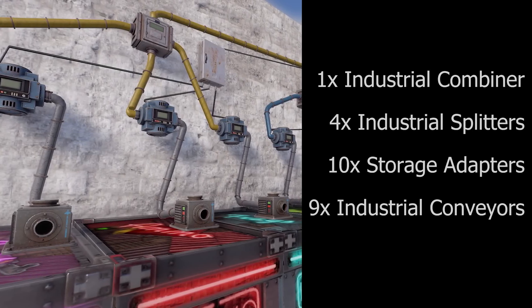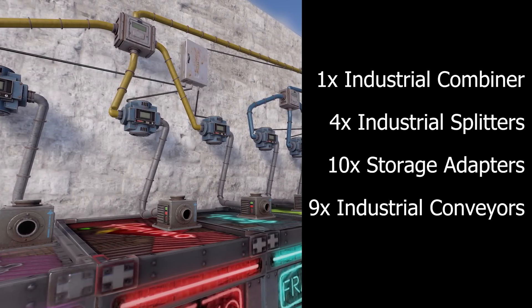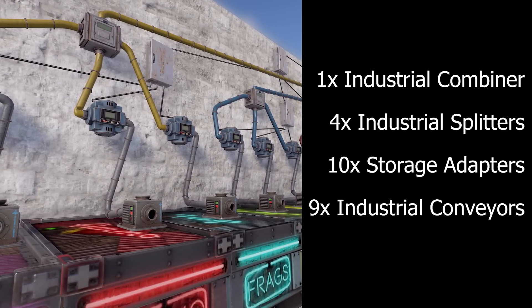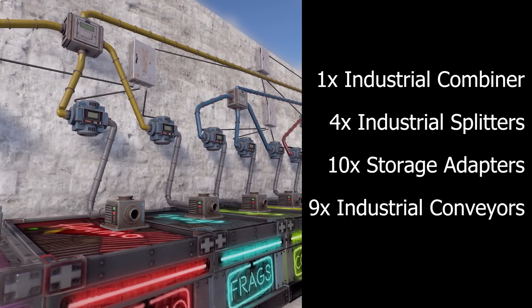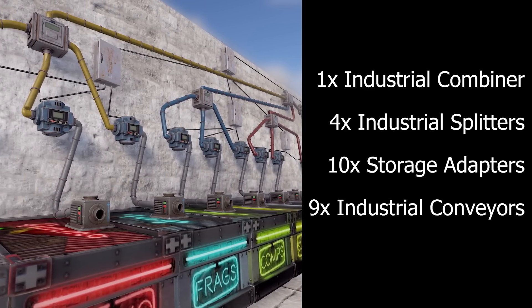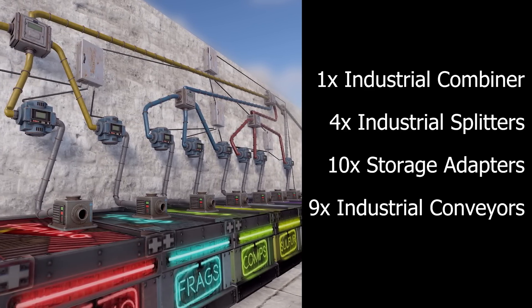For this storage system we will need one industrial combiner, four industrial splitters — that's one for every three boxes — ten storage adapters, that's one for each box, and nine industrial conveyors, one for each box not including our drop boxes.